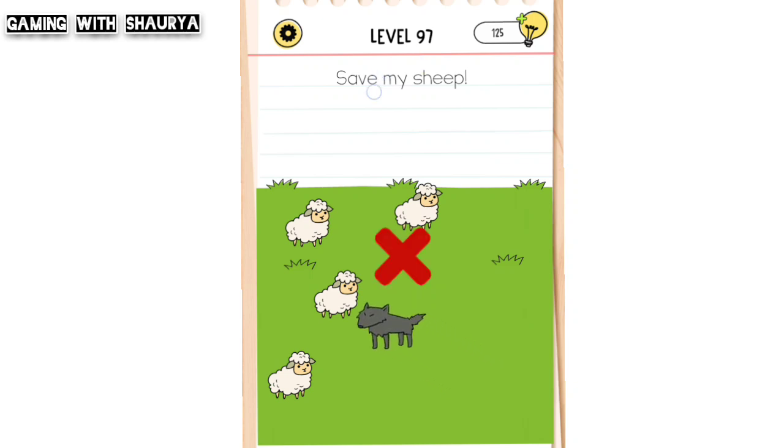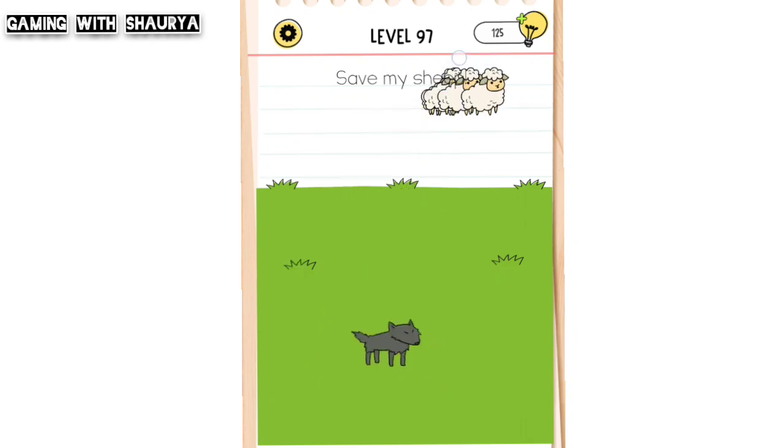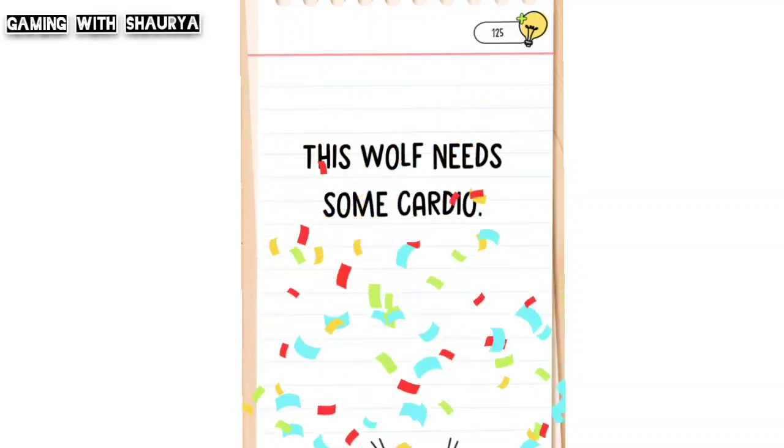Bring all four sheep to the top of the screen one by one, just like this. Now wait for some time, and we will easily pass this level.